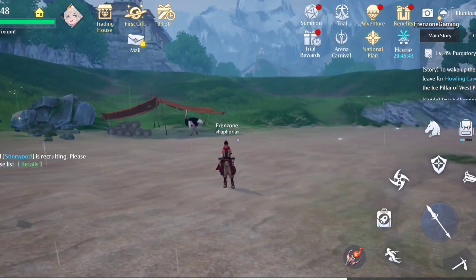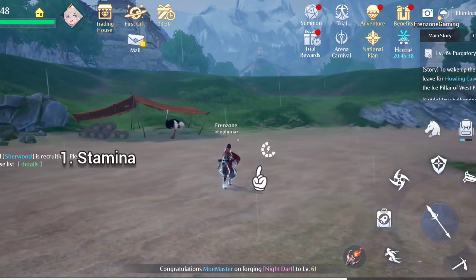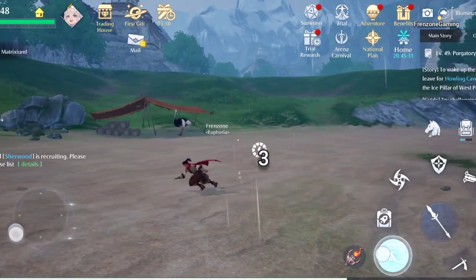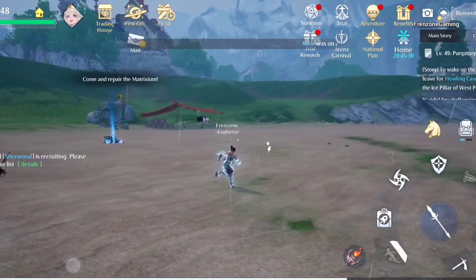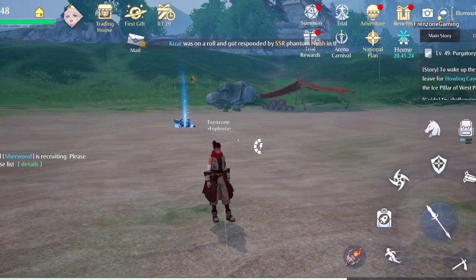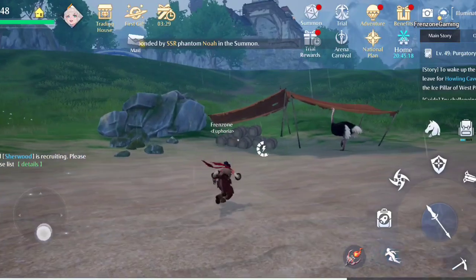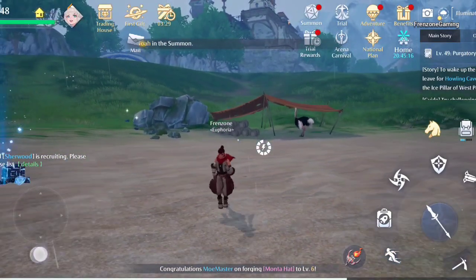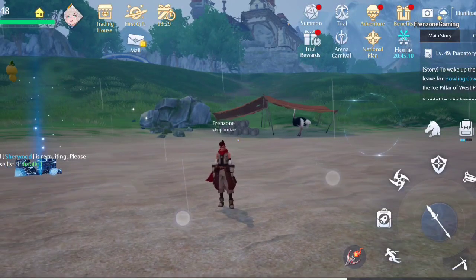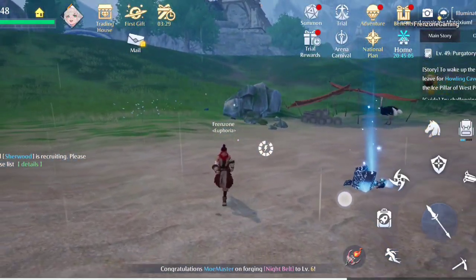The first thing to note in Noah's Heart combat is stamina — that bar right there. It's very important. With a full stamina bar you can only dash three times. Stamina is crucial because you use it to chase opponents, with your grappling hook in combat, and to remove stun as well. Use your stamina judiciously — don't just dash every time; sometimes you can just walk.